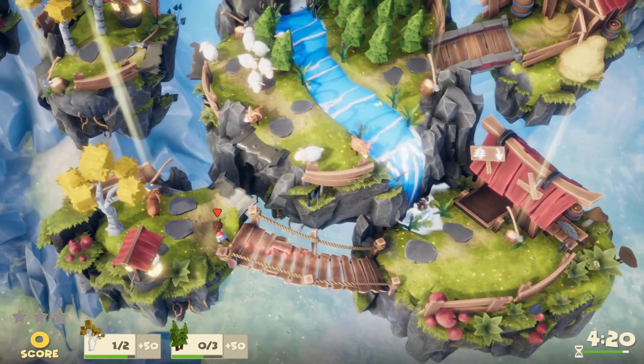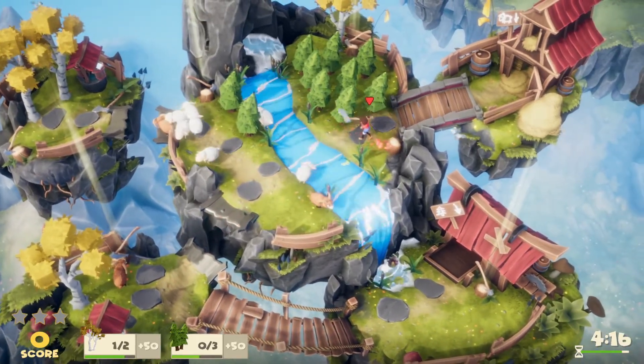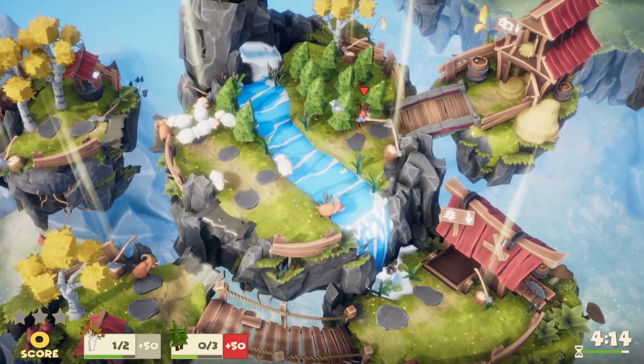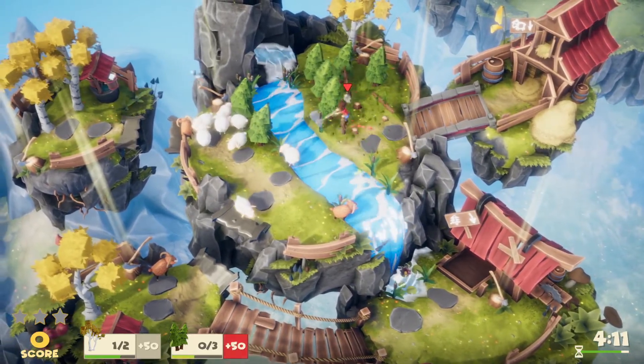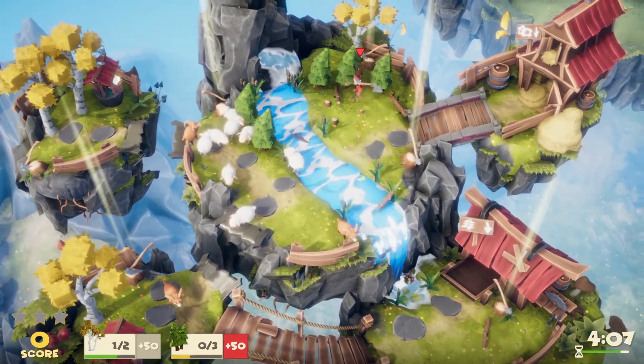In this one it really helps if you have someone throwing the sheep over. You can also put logs in the river and they'll flow down to that area, which is kind of neat — although sometimes they get flung off the map.